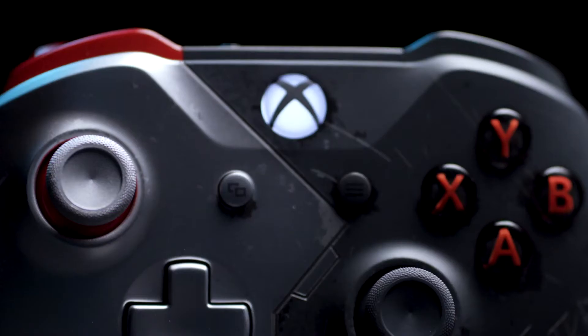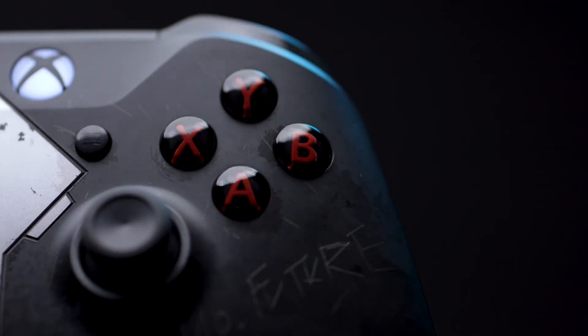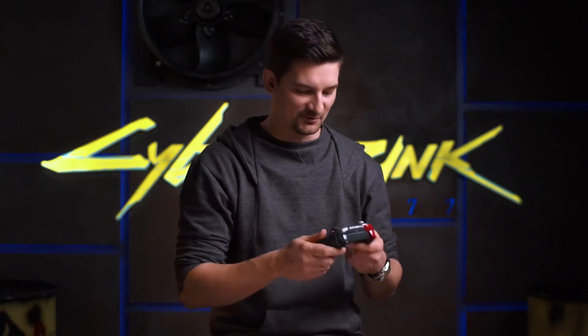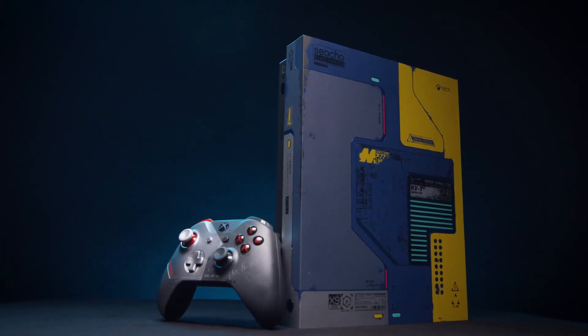To focus on the details and treat it in the right way, people will remember this, because this makes good design. At first glance you might not see the relation between the console design and the controller, but if you know the story, if you start playing the game, you'll figure out that it makes absolutely perfect sense. Seeing this next to the console — this is a full story.